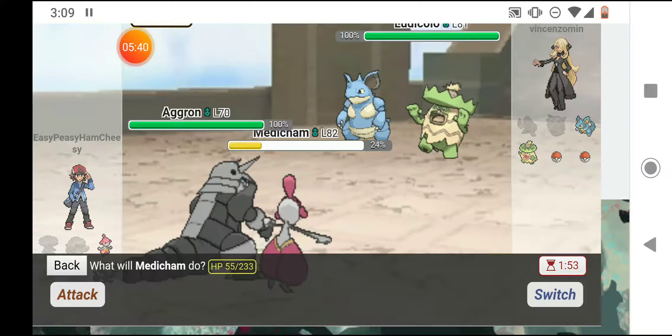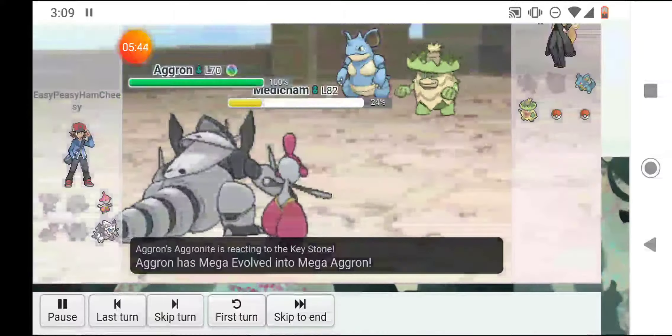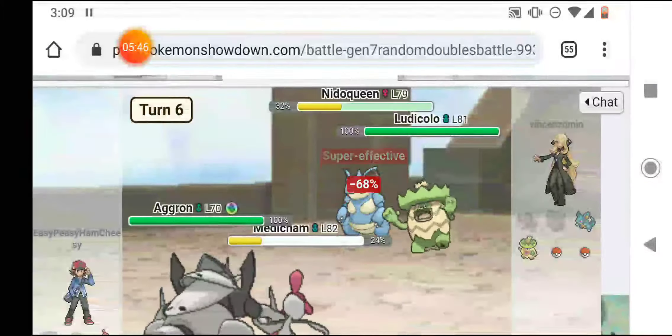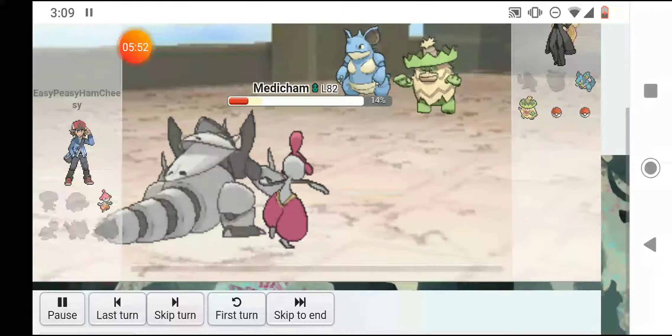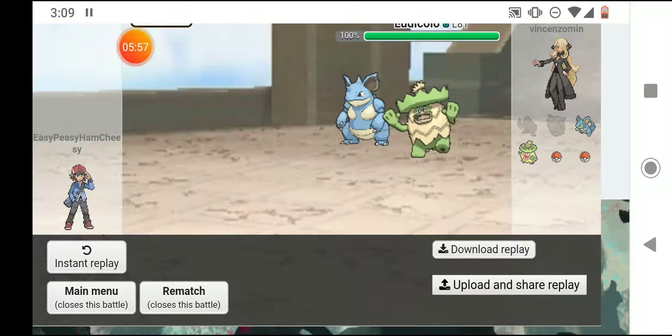I'll Rock Slide because it'll hit both, and then I'm going to Ice Punch Nidoqueen, but I'm going to lose. I hit him with an Ice Punch and it does a lot, but I'm going to go down — he takes out Aggron with Earth Power and then takes out Medicham with Giga Drain. So I lost that first battle, but it's all right, I'll shake it off.